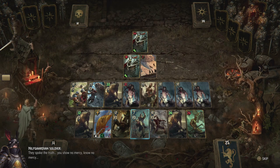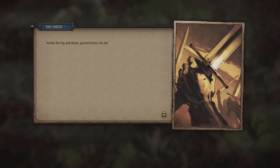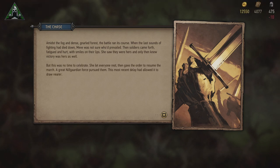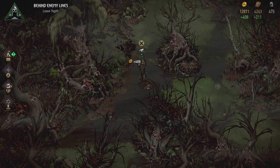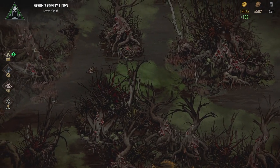You show no mercy. And now we're of course the bad guys. Amidst the fog and dense gnarled forest the battle ran its course. When the last sounds of fighting had died down, Meve was not sure who'd prevailed. Then soldiers came forth, fatigued and hurt, with smiles on their lips. She saw they were hers, and only then knew victory was hers as well. But this was no time to celebrate — she let everyone rest, then gave the order to resume the march. A great Nilfgaardian force pursued them; this most recent delay had allowed it to draw nearer. So there we go — we got morale back. We did lose ten soldiers, but that's a sacrifice I was willing to make.